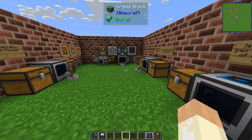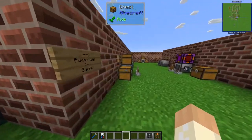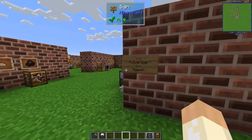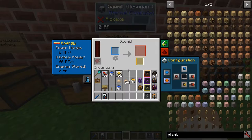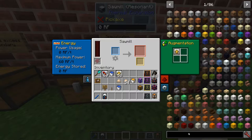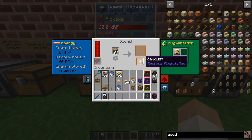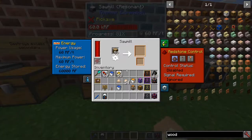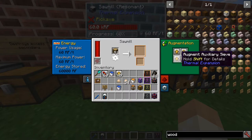But there are some other augments that may be more interesting depending on what you want to do. As we could see with the pulverizer, we had the auxiliary sieve augment, and it is also present here with the sawmill. It increases the chance of the secondary output — so if you take some wood and dump it in, you will have more sawdust coming out. This augment also stacks, so you can have several sieves in the sawmill as well.